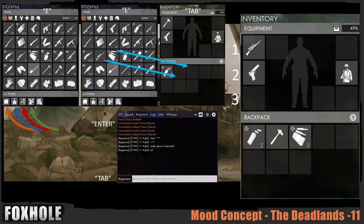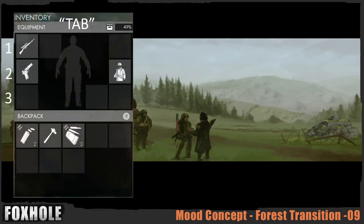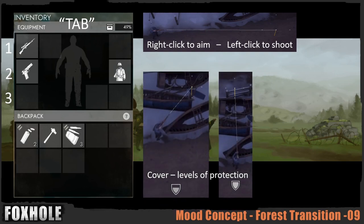Moving on to how you actually use your weapons. You right-click to aim your weapon once it's equipped and left-click to shoot. You cannot fire a weapon without already aiming it, and you hold the right mouse button — it's not a toggle. If you left-click without having aimed, you will use the bayonet instead.